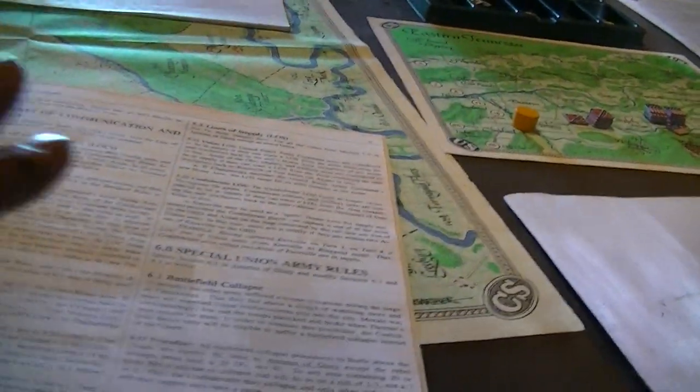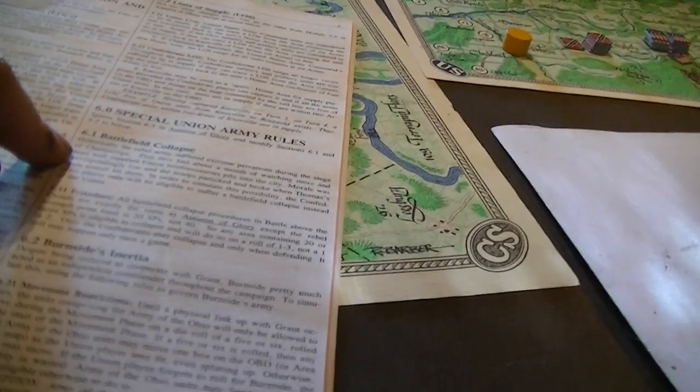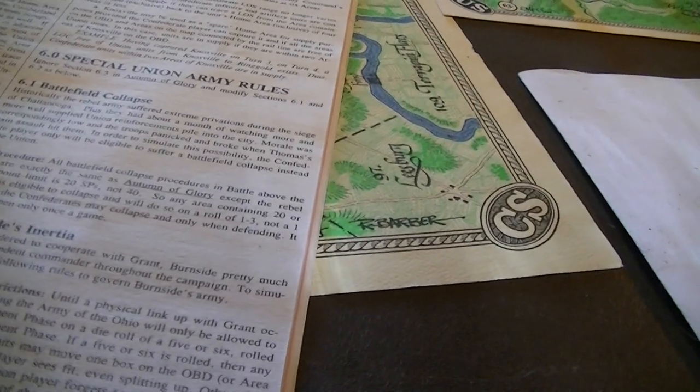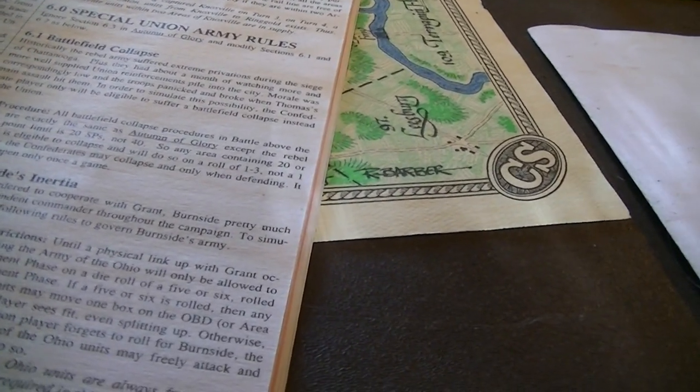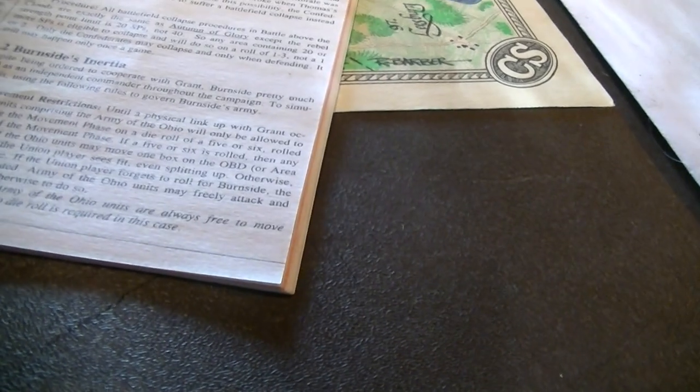Battlefield collapse. In Chickamauga it applied to the Union, but here it's on the Confederate side because their army is very shaky. Battlefield collapse is the same as Autumn of Glory except the Rebel strength point limit is only 20 instead of 40, and only on defense, and it happens once per turn. Burnside still needs a five or a six to move one box on the OBD or map. However, the Army of Ohio is always free to go back towards Knoxville. If Burnside and Grant are both in the same area, Burnside can go away and the Army of Ohio becomes part of the Union Army — two separate corps each directly reporting to Grant.